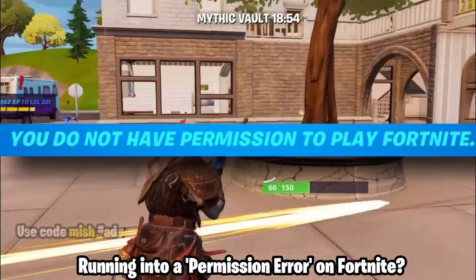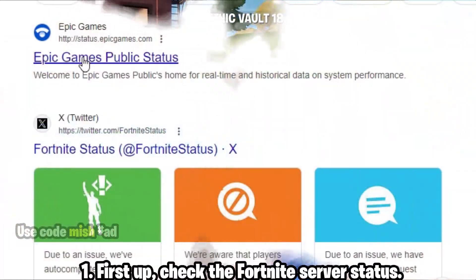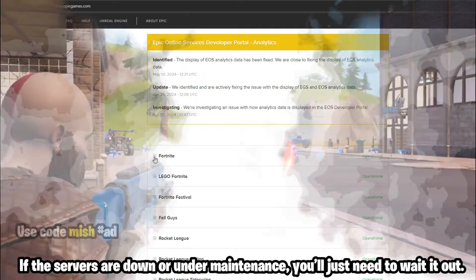Running into a permission error on Fortnite? Don't worry, here's how to get back into the game. First, check the Fortnite server status. If the servers are down or under maintenance, you'll just need to wait it out.